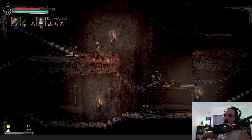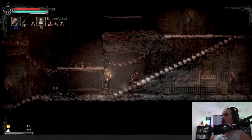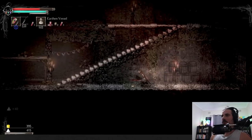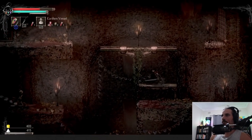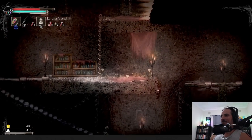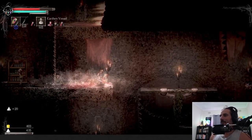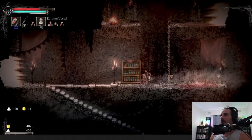Up until now it's been fairly linear left to right, but now we have a few choices — some hidden areas down here, doors we can't go through yet. This is a bit of a hub screen with a few different directions. Classic falling platforms — even though I wouldn't call this a platformer, it's more of a side-scroller, it still has platforming elements. Up, left — something up there, looks very exciting.